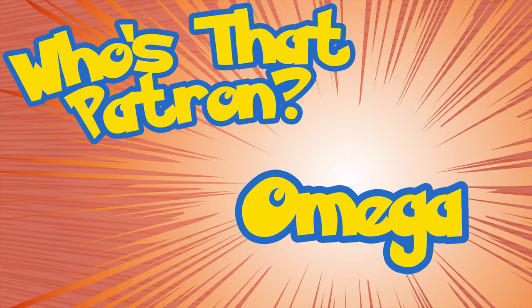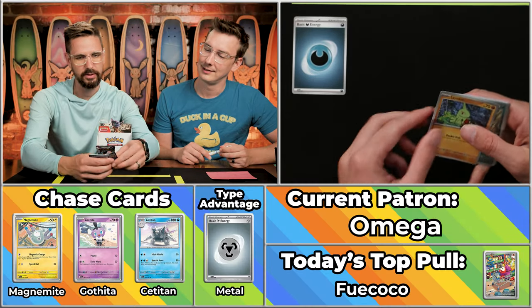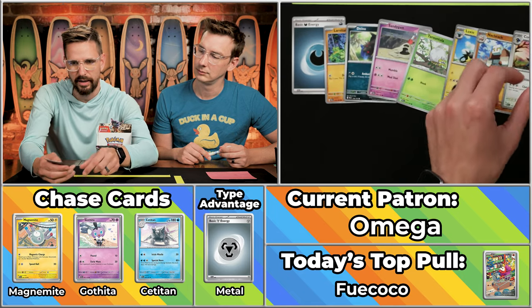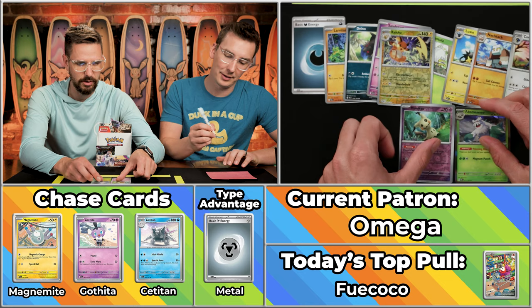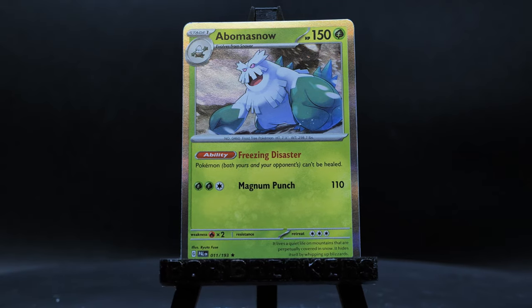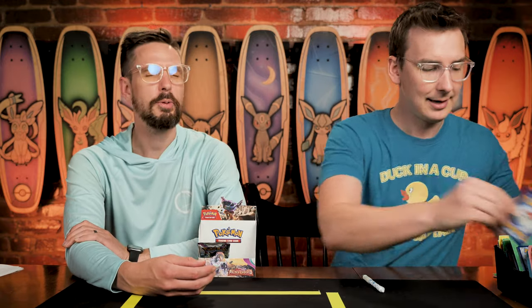Next up is Omega, who has won a season — back in season two, when you could win with 58 points. Back then we barely even invented rules. Dark Teardrop to lead off, the Larvitar, Dienno, Sandygast, Tarantula, Luxio, Knacklestack, Corvus Squire, the Raichu won't score, the Mimikyu does score, and the Abomasnow. There's your favorite Mimikyu, Ben — I know, I'm worn out on them at this point. Two points today for Omega, basically thundering up the leaderboard.